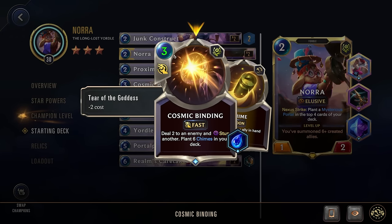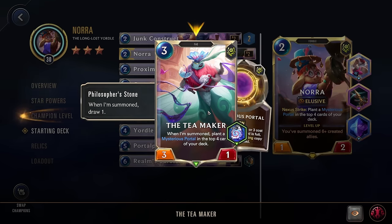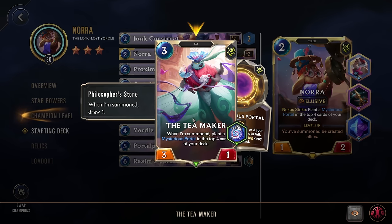Next, Cosmic Binding — normally five cost but reduced to two cost by the Tear of the Goddess. Since it has a base cost above four, when you play it, it plants a portal in the top four cards. It's fast speed: deal two to an enemy, stun another, and plant six chimes in your deck — decent removal, some CC, and another way to trigger portals and plant chimes. Then Looping Telescope — three cost 3/4 with Giant's Belt, Fey subtype: play, manifest a celestial that costs three or less, epic or multi-region follower. Another way to get a created ally, triggering your star powers even without coming from a portal. Next, Team Maker — Fey, three cost 3/1: when summoned, plant a mysterious portal in the top four cards of your deck, and draw one — very solid since drawing will likely trigger a portal and summon another unit.